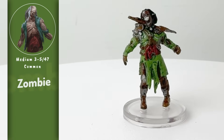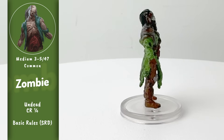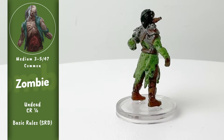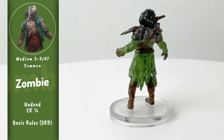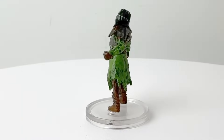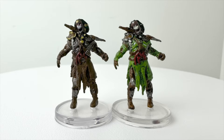While I'd prefer to get original sculpts, of course I can accept these. Zombies are enemies that you'll want to attack in packs due to their low CR value. Plus, we all know that zombies are scarier in larger numbers. So if we're going to get dupes, at least we have some with different colored shirts on. Also helps us game masters when we're tracking which mini has which number of hit points.